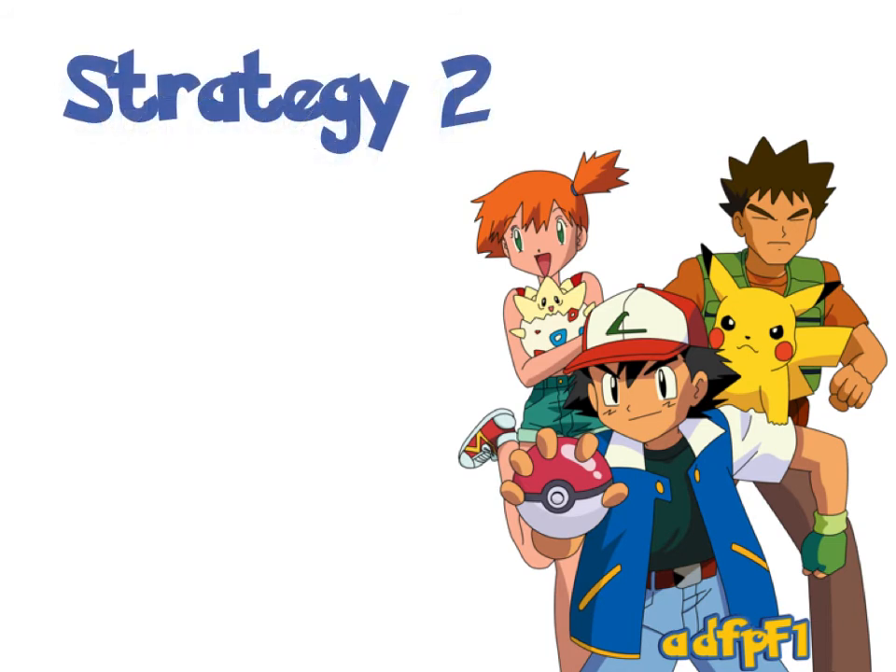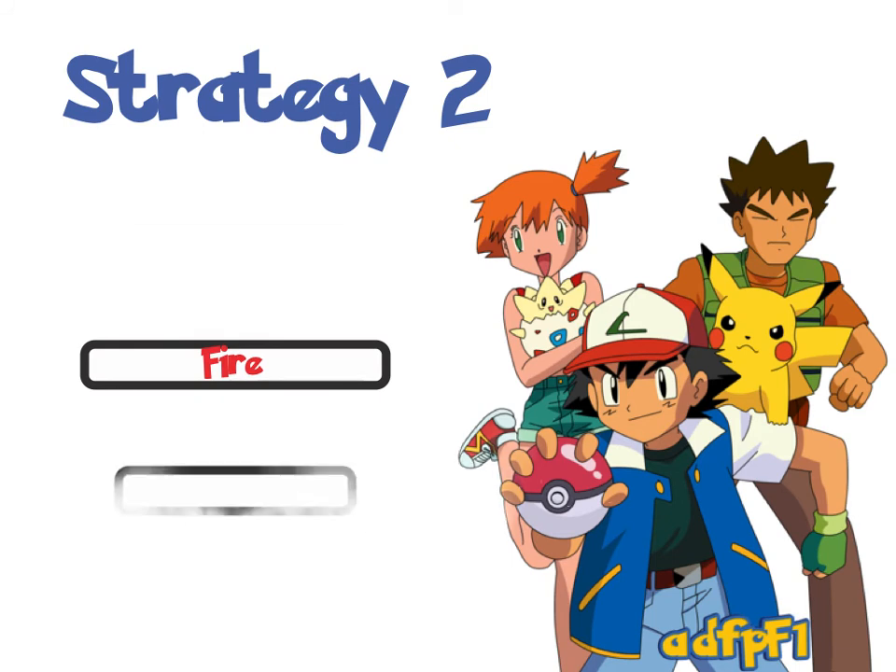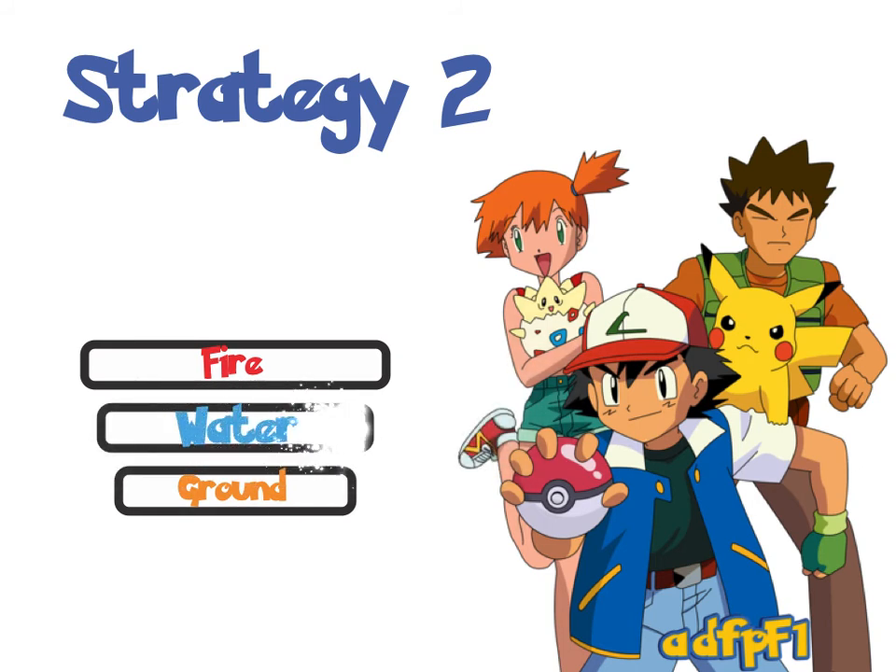Strategy two: put in the strongest Pokemon first and make it Fire type. Then put in the weakest Pokemon and make it Ground type. Ground has an advantage over Fire, and because it has a smaller combat power than the Fire Pokemon, it's going to improve the Prestige very, very quickly. Then for the final Pokemon, put in a Water type, which has an advantage over both Fire and Ground. This lets you build up your gym's Prestige very quickly and place three strong Pokemon without going through revivals and potions numerous times.